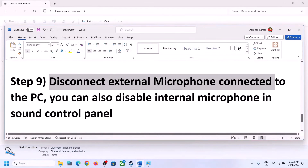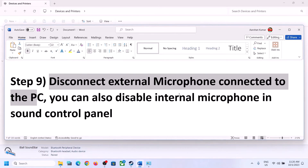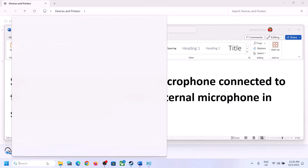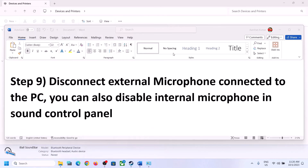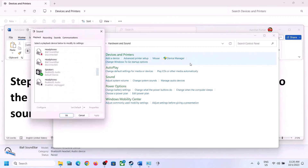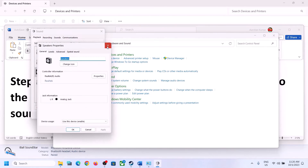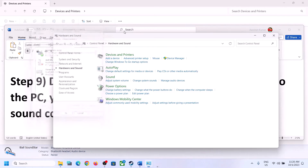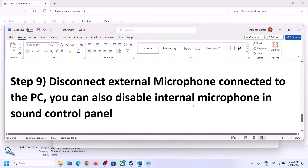The next step is to disconnect any external microphone connected to the computer. If you have an external microphone and you're not using it in the game, disconnect it. You can also disable the internal microphone in Sound Control Panel — but only do this if you're not going to use the microphone. Go to Control Panel > Sound, go to the Recording tab, right-click on the microphone, and click Disable. Then launch the game and check.